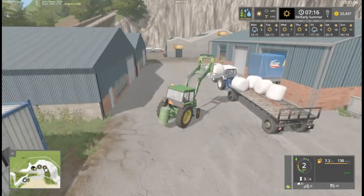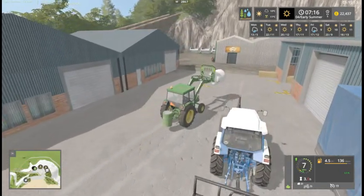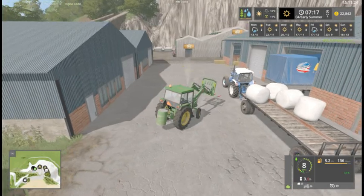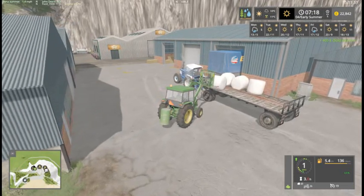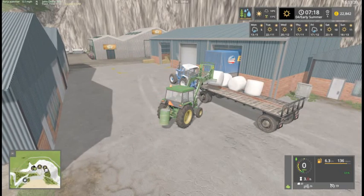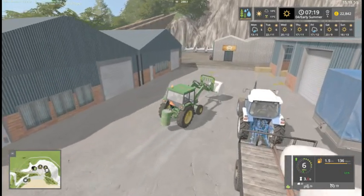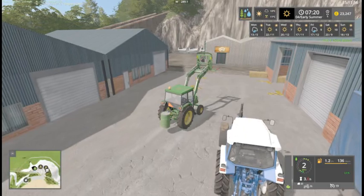This bale is better than destroying them. We're going to use the bale spike for our silage bales, moving slightly away from realism — increasing the bale spike to get them loaded.